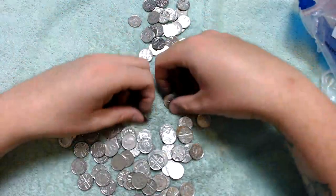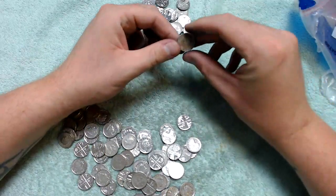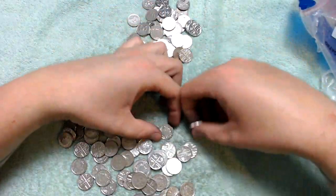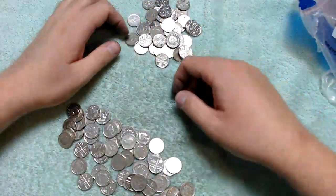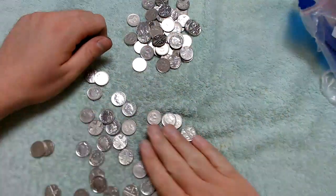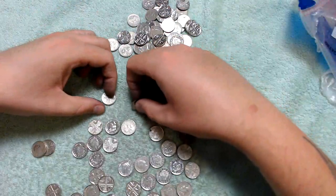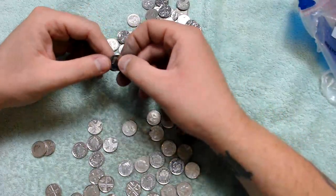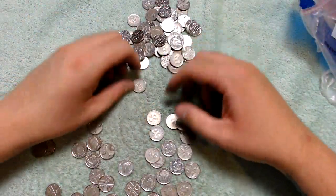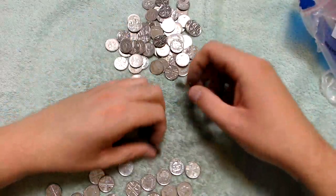That's all we're doing — just looking to see if there's anything in here that shouldn't be. You never know what we can find; let's just spread them out. There's a 2017 — I'm not sure if I've got a 17, so I'm just going to put that to the side and have a check. I can't actually remember if I've pulled out a 17 to put in my book.